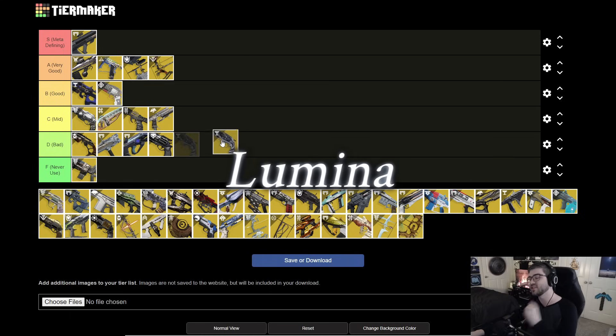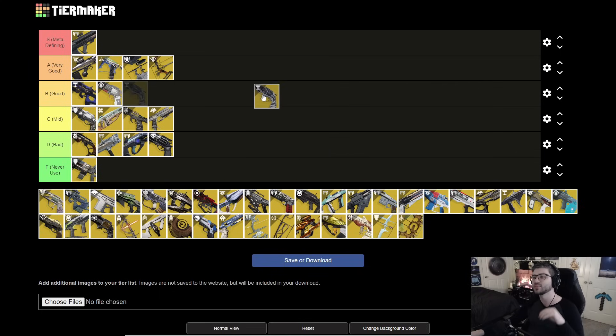Next is Lumina. On its own it's a hand cannon, but when you get Noble Rounds it becomes one of the best support weapons in the game. You can hold up to six charges and shoot Noble Rounds at teammates to heal them and give a 35% damage buff — one of the highest damage buffs in the game. It's used on speed runs, day ones, even Pantheon. And that damage buff applies to you too, so the hand cannon itself does 35% more damage. This is absolutely S tier and meta-defining.